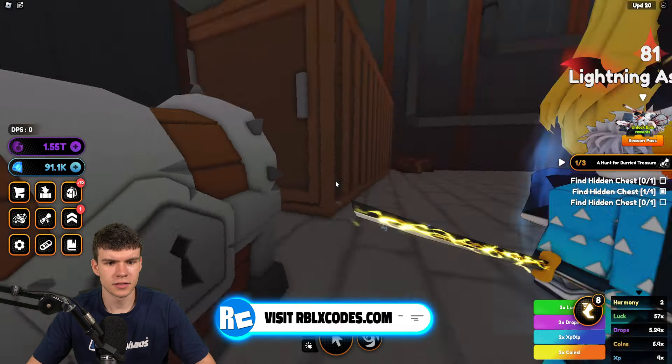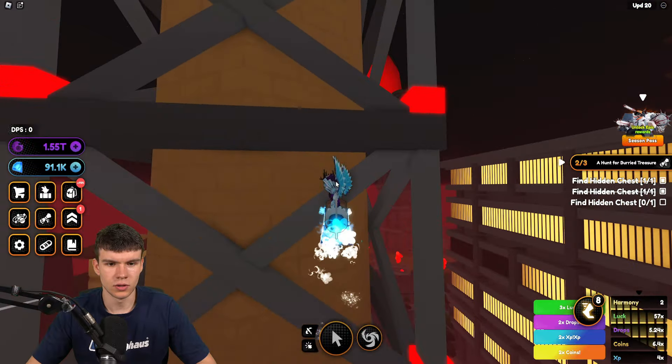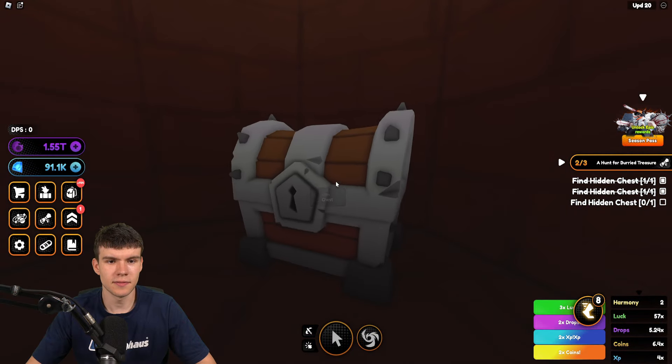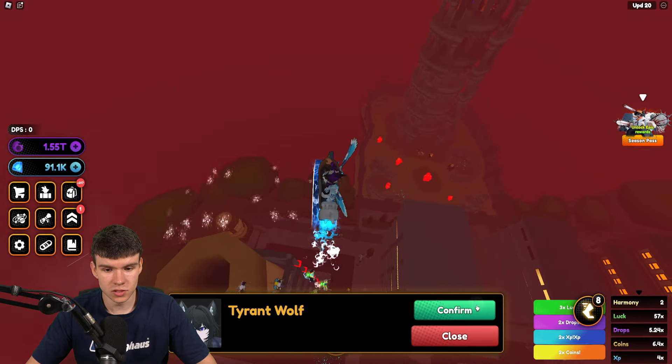There might actually be one in the chimney that we just missed. Let's go back — all you need to do is come up there, and as you can see, there's another one in the chimney. That is how you find all three hidden chest locations inside Anime Champion Simulator and complete that quest.